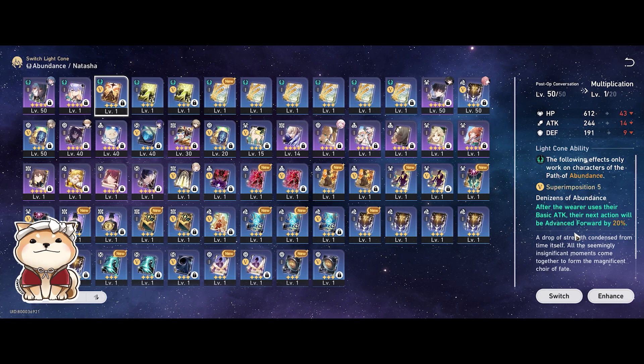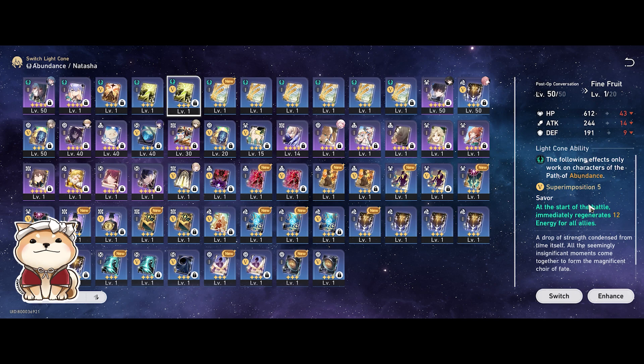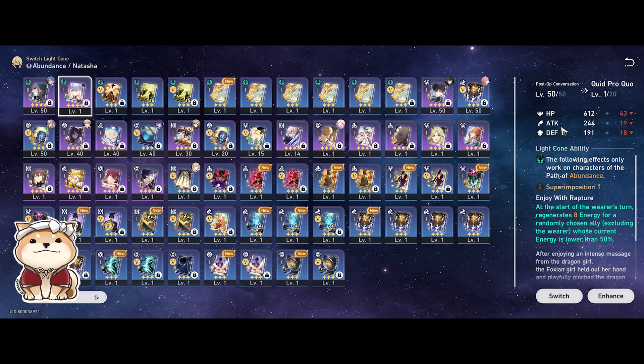That covers the 3-star light cone options. I don't really like the basic attack one — Natasha does use basic attacks a little bit, but it's not very useful because you want to focus mainly on her team-wide support ability. Another really useful option if you haven't found a good 4-star light cone is Cornucopia, which is a very strong 3-star because it flat-out gives you outgoing healing when you use your skill or ultimate, which Natasha does very often.